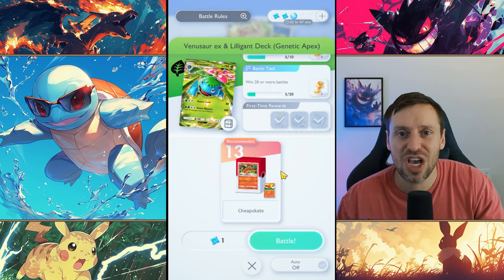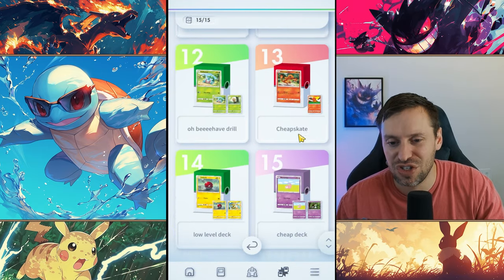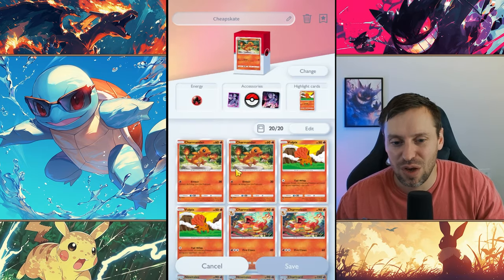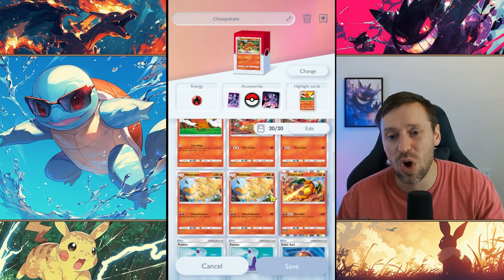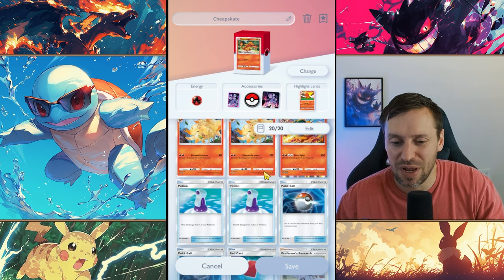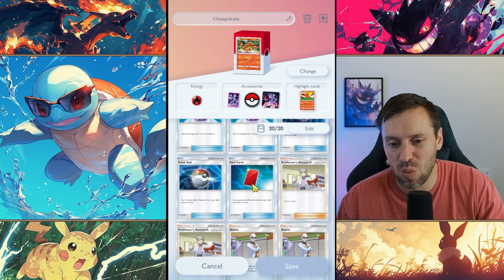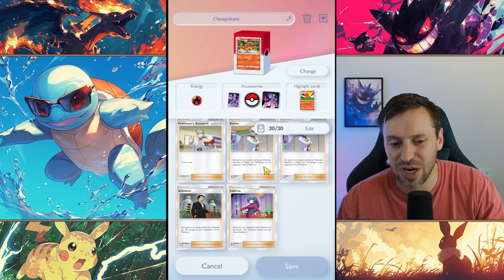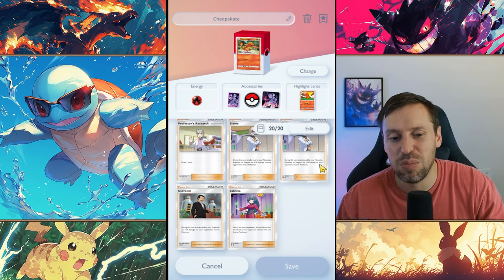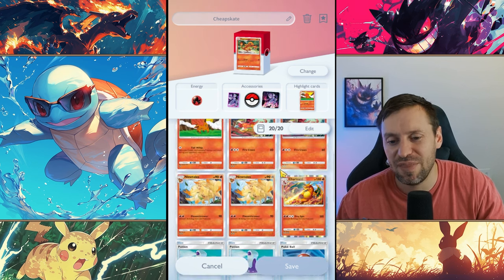Let's check out the deck - the cheapskate deck. We have two Charmanders, two Vulpixes, two Charmeleons, two Nine Tails, and only one Charizard - I'll explain that in a moment. We've got two Potions, two Pokéballs, one Red Card, two Professors, two Blaine's, one Sabrina, and one Giovanni. Blaine and Giovanni are damage cards and they are really good for this deck.